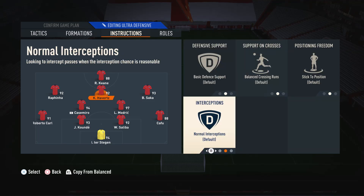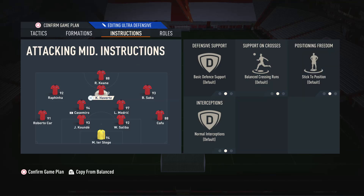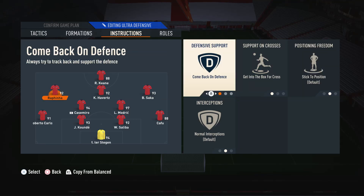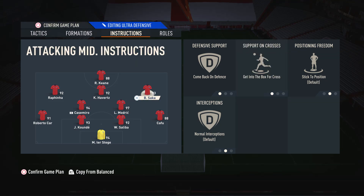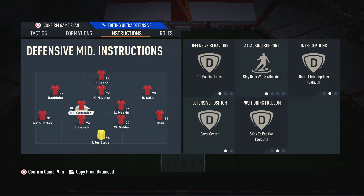For the central CAM I just completely leave him alone — he's got a bit of a free role so I don't want to restrict him; I let him do his own thing. For the right CAM and left CAM, I have them on comeback on defence and get into the box for cross. We have them on comeback on defence so they will sit next to the CDMs when we don't have the ball, to make sure we're good in defence both narrowly and widely. We also have them on get into the box for cross so they're not hesitant to get into the penalty area — on balanced crossing runs they can be very hesitant.